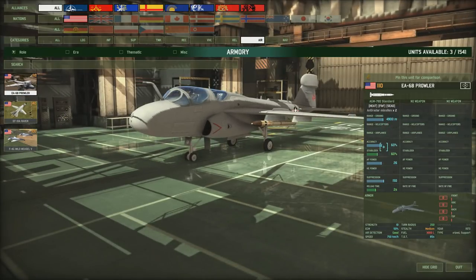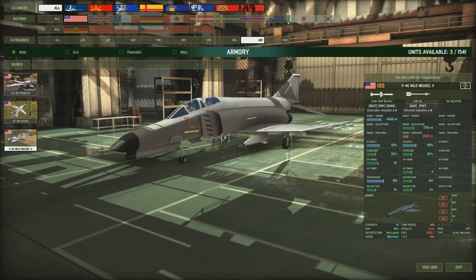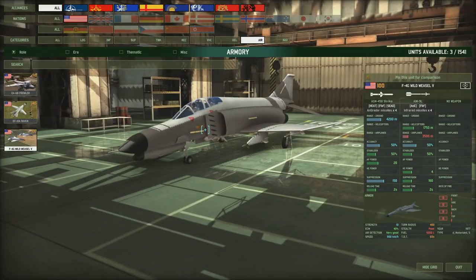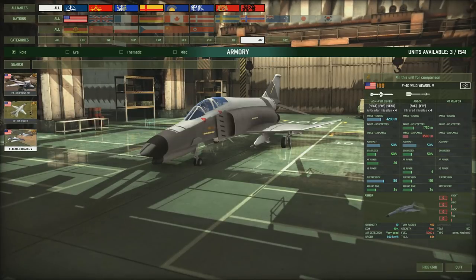The EA-6B Prowler isn't as good because you have to get closer, but it has nice accuracy, nice stabiliser, and decent ECM, though it's slower so it's more vulnerable in transit. The F-105G Weasel is the cheapest of the three but its range lets it down as it has to get quite close to the enemy, making it much more vulnerable. It has a decent ECM of 40% and OK speed of 900 km/h, but it does carry medium-range air-to-air missiles, allowing it to double as a basic air superiority fighter in a pinch and defend itself while on a mission - unlike the Prowler and Raven which have no air defence missiles.